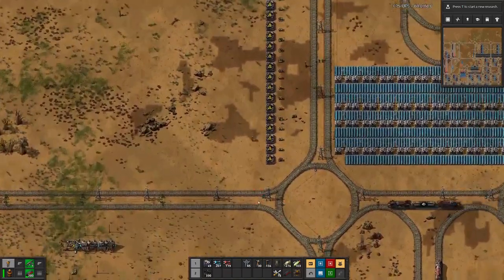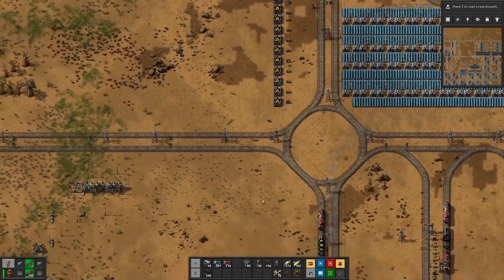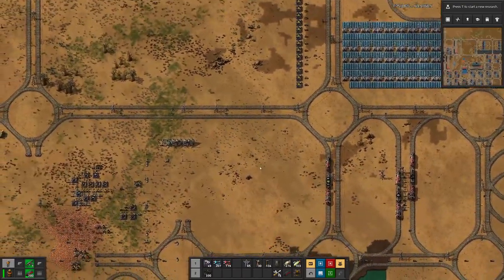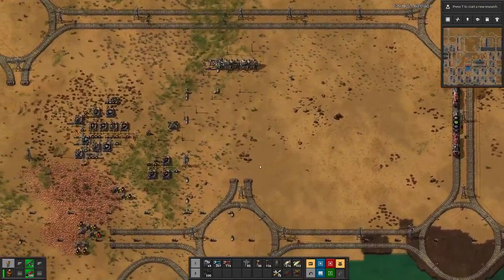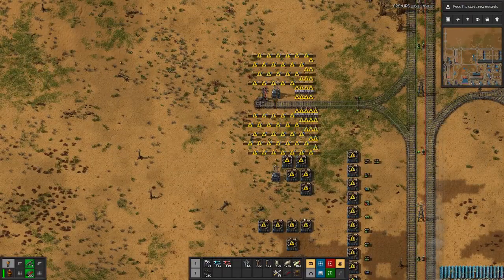Let me get the missing ingredients, then we will see how we set up the unloading station. The station is placed, and we also have the layout for getting all the items out.